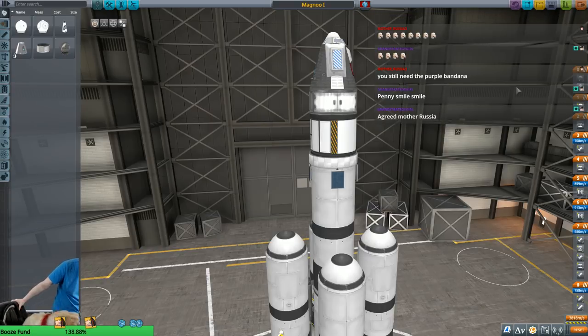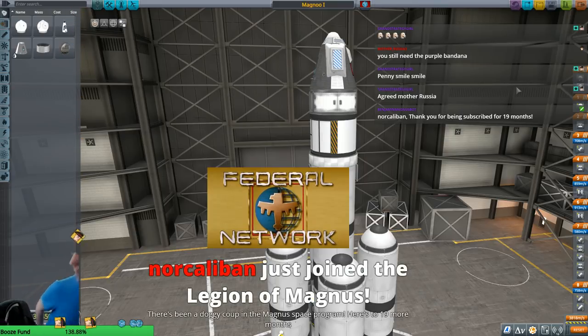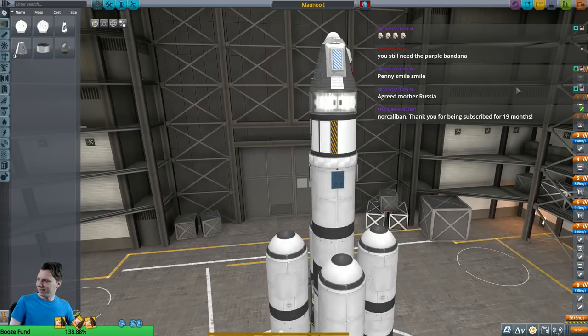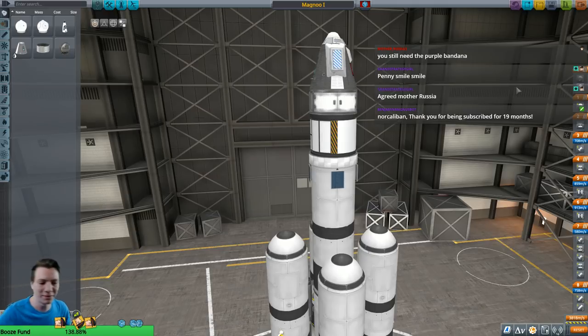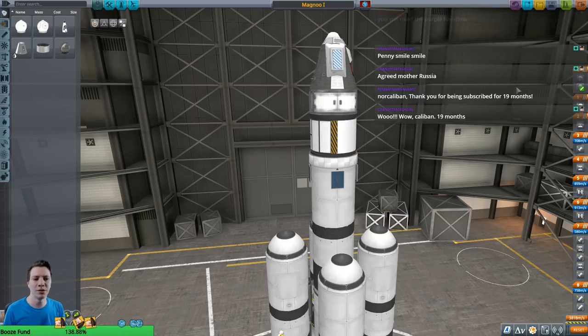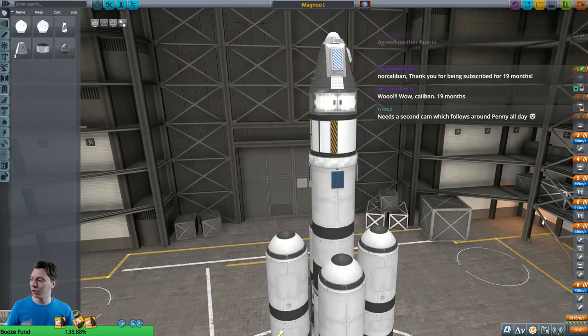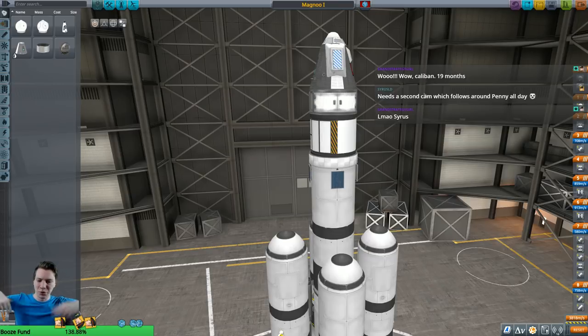Now we're gonna do the rocket thing. There's been a doggy coup in the Magnus Space Program. Here's to 19 more months — thanks for the resub, Caliban. So this is with the new Breaking Ground DLC, which came out and adds a lot more stuff to do and a lot of quality of life adjustments to the game. I did do a lot of the early boring stuff off screen — all the missions where you build up science to unlock the cool parts — so that we could start today with a more interesting mission.